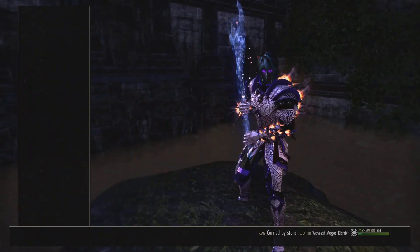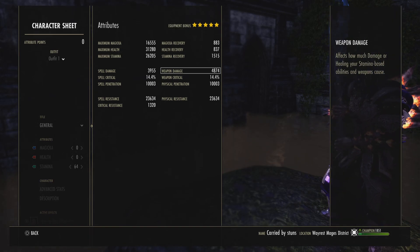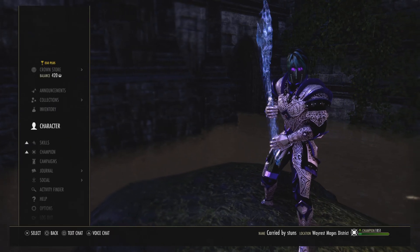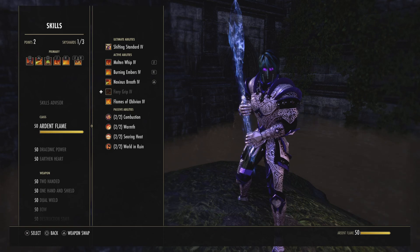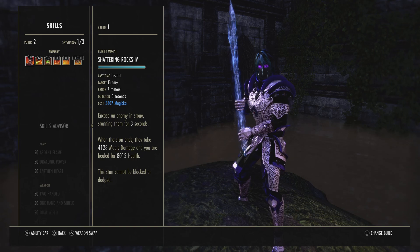The stats shown are just with a rally buff active. Titanborn does not show up on your stat sheet — it only increases your damage, penetration, and healing while you're at low health. It will only appear on your tooltips, not on the stats page. It used to show up there but doesn't anymore.